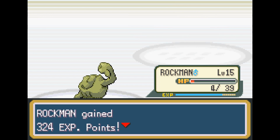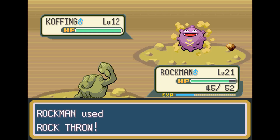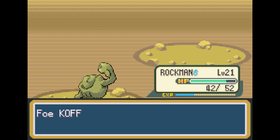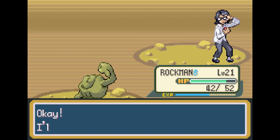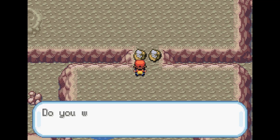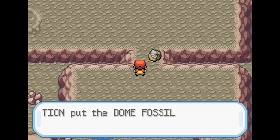Getting to level 15 on this battle is pretty nice, but now we gotta go through Mount Moon. In Mount Moon, we take out the Super Nerds' Koffing with just a few tackles and a combination of other moves. As we are level 21 now, going through Mount Moon is not that easy. We go ahead and choose a Fossil, and because this is basically a meme now, I choose the Dome Fossil.